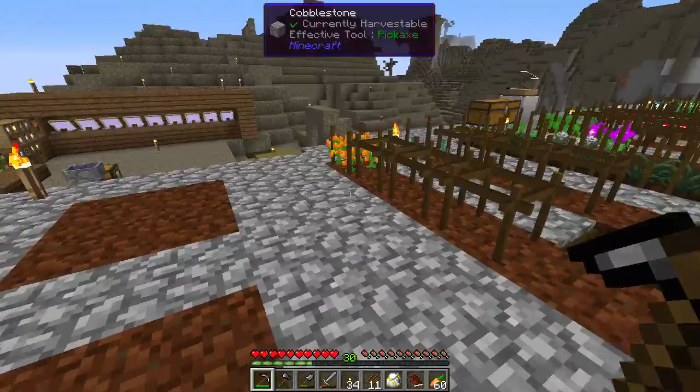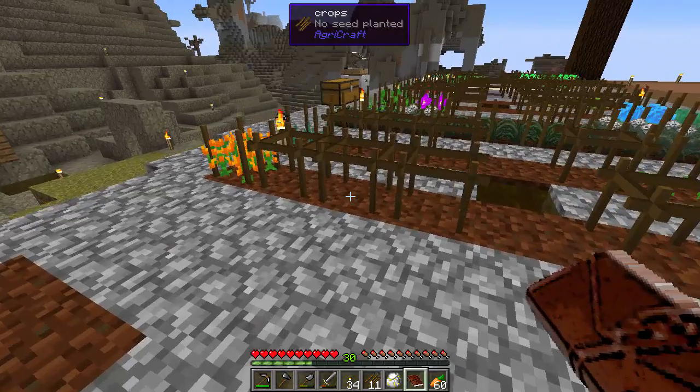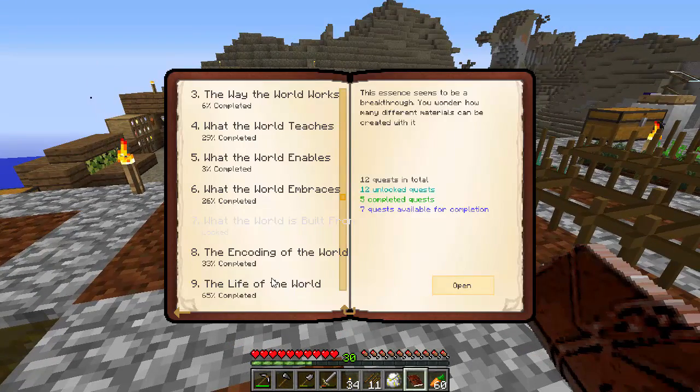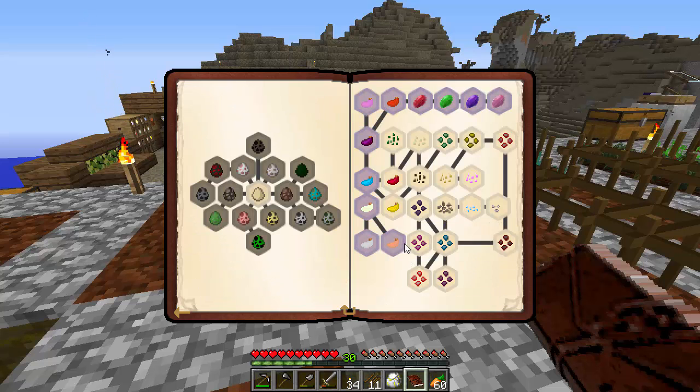I've been a busy bee unlocking seeds. There's really not much to show on camera so I just went ahead and did them all. Let's go look. The life of the world has 11 quests ready to complete. You can see that pretty much just progresses through the vanilla dyes, seeds that give the vanilla plants, and then up through the botania plants.